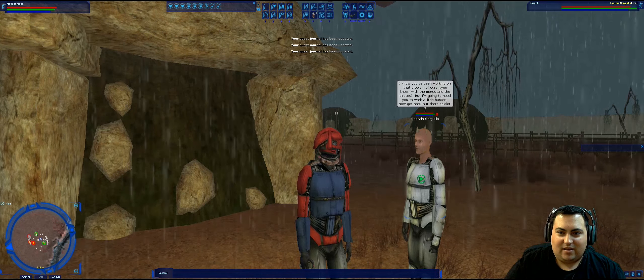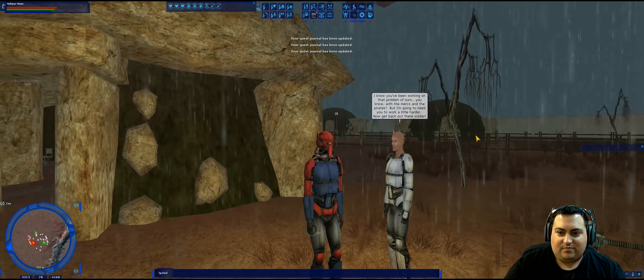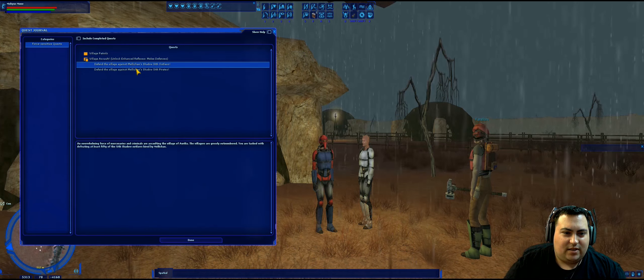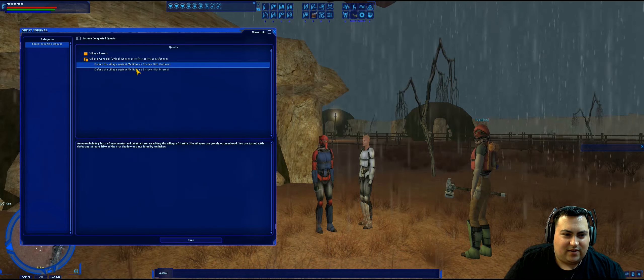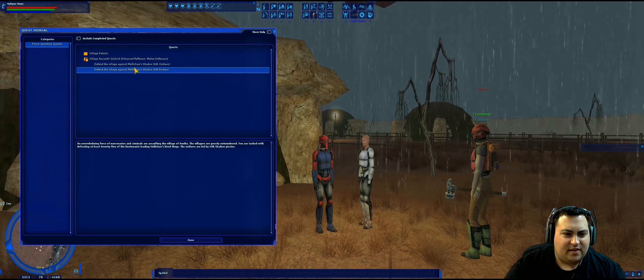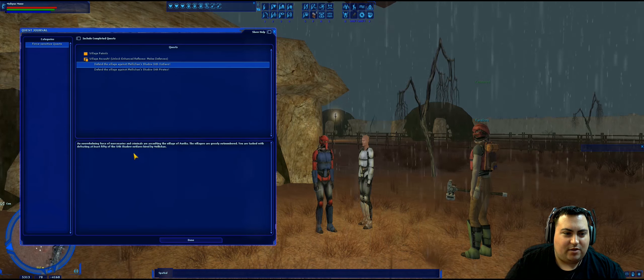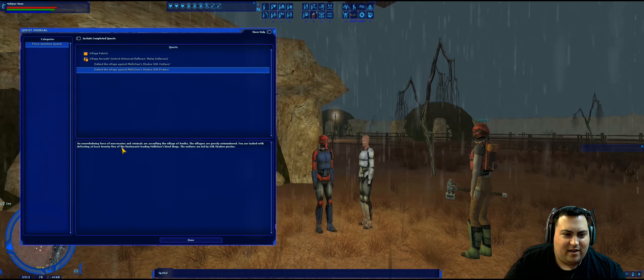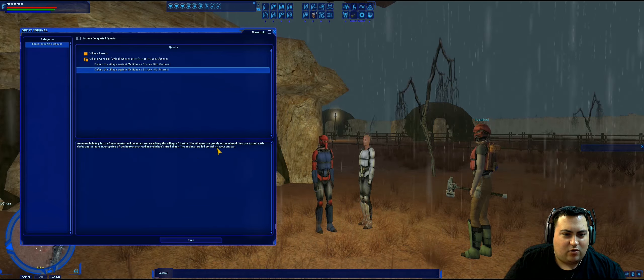So basically you can come back to him and I think he gives you progress updates. Village assault — if you click on these it tells you how many you need, not how many you've killed. So 50 Sith Shadow Outlaws and 25 Sith Shadow Pirates.